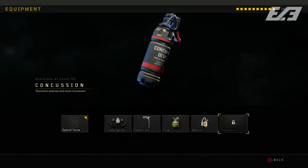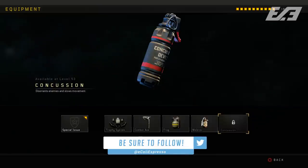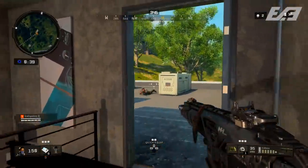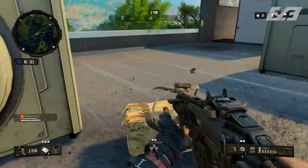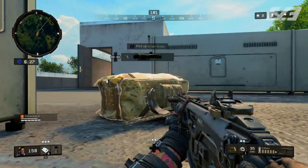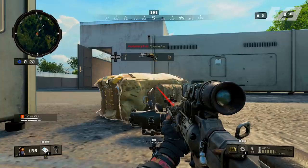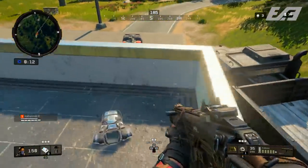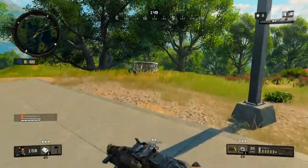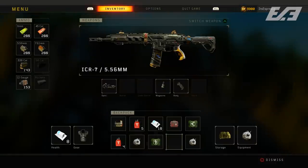The Concussion Grenade also received adjustments. It was buffed in throw distance in the last update, replacing the Nine Bang with a more powerful version of the Concussion. Now players can change stances after being hit with a Concussion — while still slowed and disoriented, they'll have new opportunities to get back in the fight. The white screen effect has also been scaled back slightly, and Treyarch will look at further adjustments if necessary.